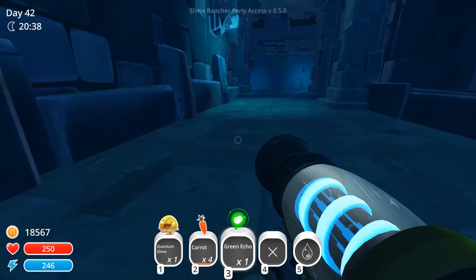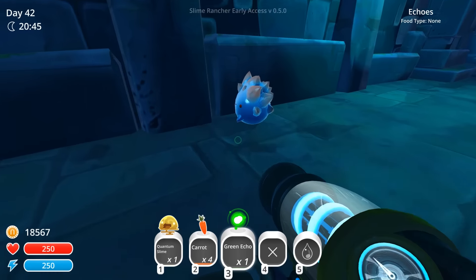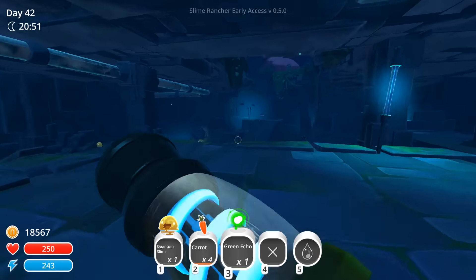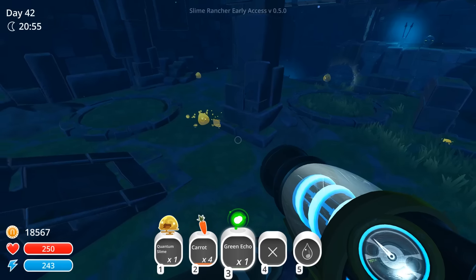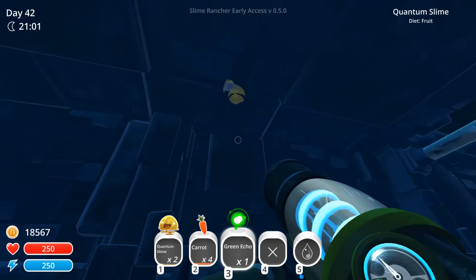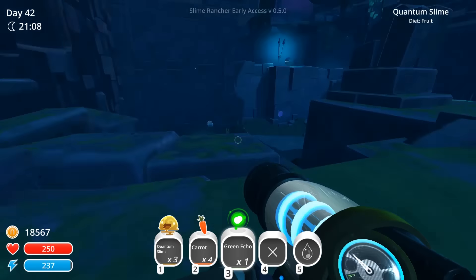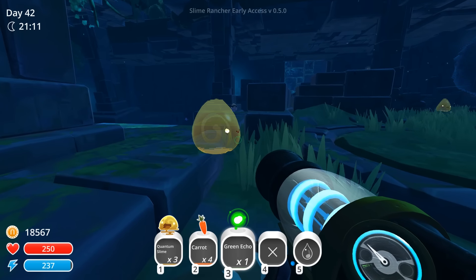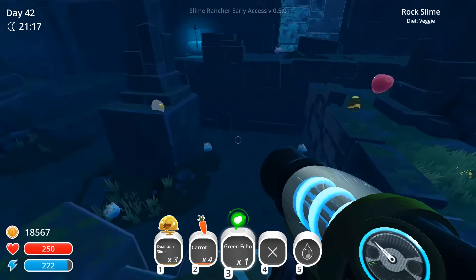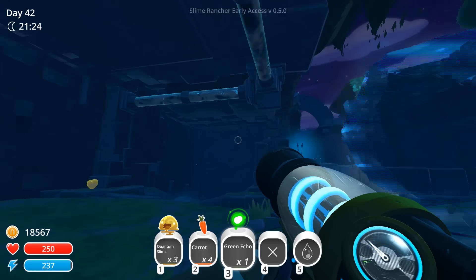I want to read about this quantum slime. Diet is fruit, favorite is the phase lemon — I bet you that's that tree that we saw. Quantum slimes appear to have resulted from some sort of event that took place in the ancient ruins long ago. At all times the quantum slime is capable of emitting other possible realities of their being called ghosts. These other realities can come true, with the quantum slime aligning with the reality of the ghost, effectively teleporting. Quantum slimes can be one of the most difficult slimes to manage given their unique abilities. A rancher needs to learn to detect when quantum slimes are primed to take over the reality of a ghost and act quickly. Quantum plorts are believed by many to hold secrets to infinite resources.